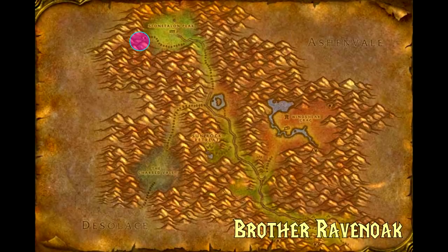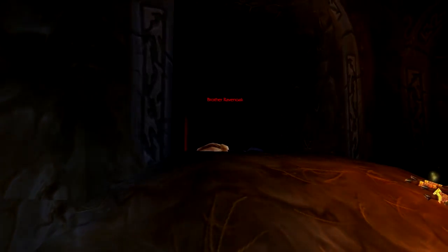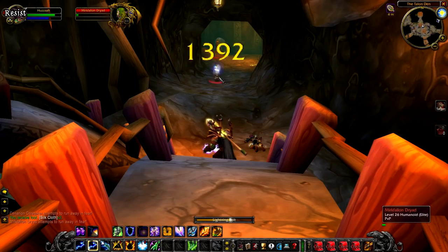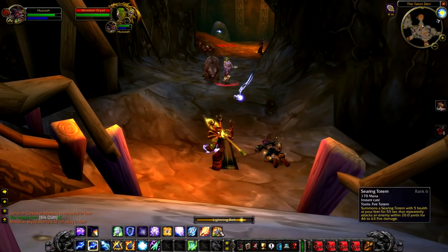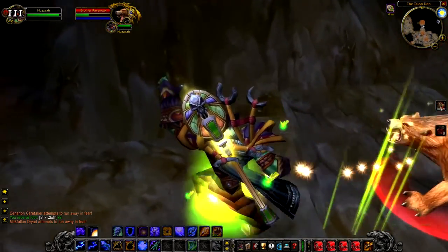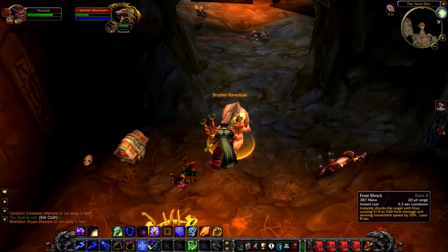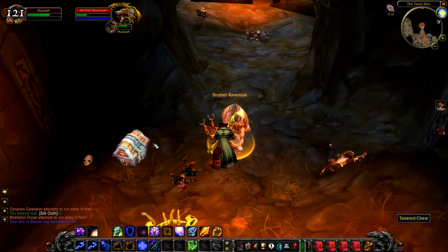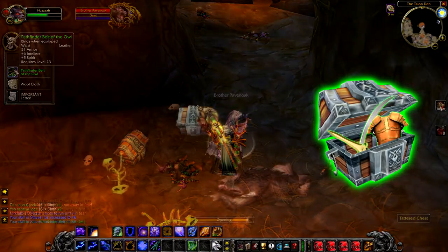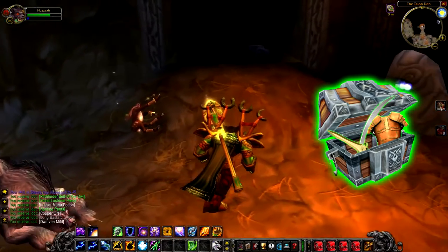Now for the unofficial hard mode of Stonetalon Mountains — the two rares inside the Talon Den. The Talon Den is almost entirely covered with elites and is very difficult. To get to Brother Raven Oak, head down, take the first left over the first bridge, carry on straight, then go over the second bridge — he's in a little nook with several other elites. Even as a level 60 with raid gear I took a ton of damage, so you'll need at least two or three people. The incentive is a chest next to him, so you get a random green plus a tattered chest. There are also a couple of Horde quests that send you down here with decent XP.